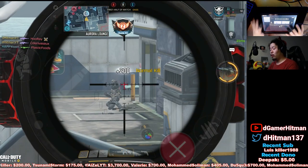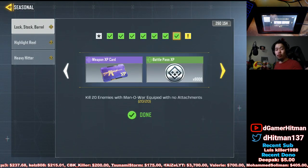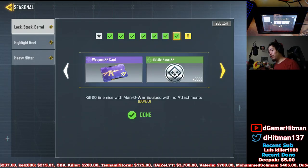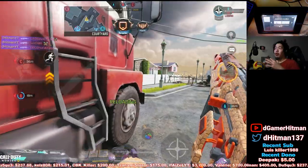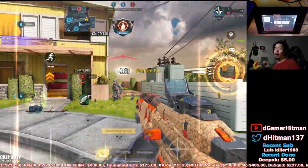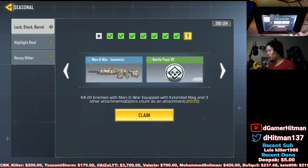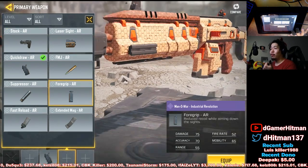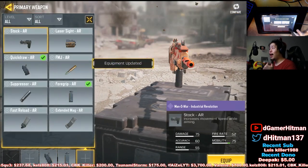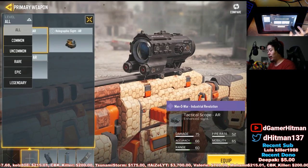Once you get the Manowar challenge, it's no attachments — same thing, domination on Nuketown or hardpoint on Nuketown. For the last one, make sure to have the extended mag plus three other attachments. I had the foregrip, quick draw, red dot, and extended mag.